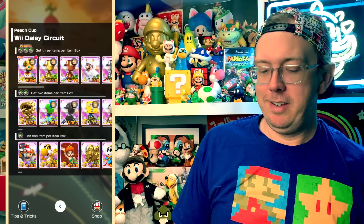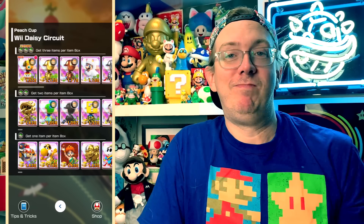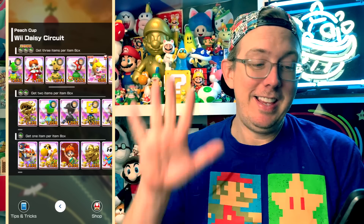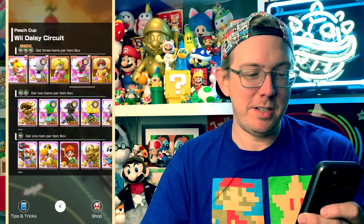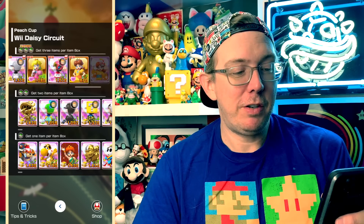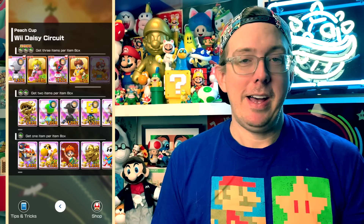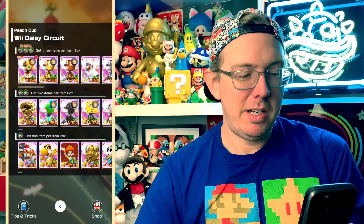We have the Gold Mii Racing Suit — insane! The Bronze got it too. White Tanuki Mario, Silver Mii Suit — they could not be making a more clear message to players that this is what you need to be investing in: the Mii Suits. But for newer players, this is awesome — you can race with regular Peach or regular Daisy, practice your lines, practice keeping combo, and get some super driver tickets.